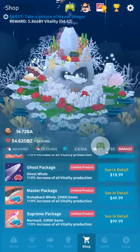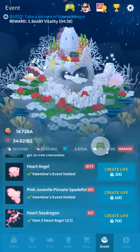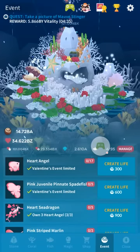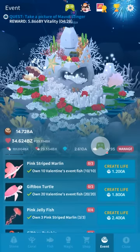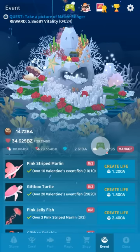The Heart Sunfish is the paid one — we're just going to ignore that one. There are a bunch of normal ones: Heart Angel, Pink Juvenile, Pineat Spadefish, the Heart Sea Dragon, Pink Striped Marlin. If you're having issues getting the normal Marlin, that's almost as good.